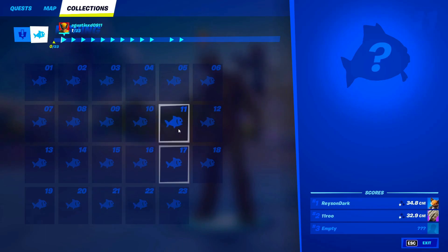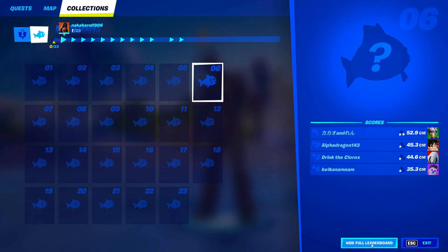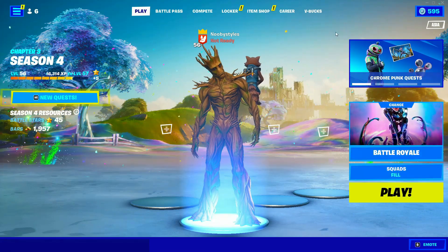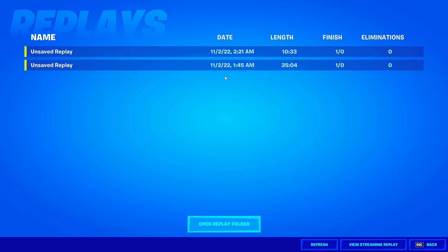Now click on View All Friends, basically click on every single person's name, then back out. After that, go into your Career, go into Replay, and basically delete every single replay that you have — because if you keep replays, Epic Games would notice that you did a glitch.